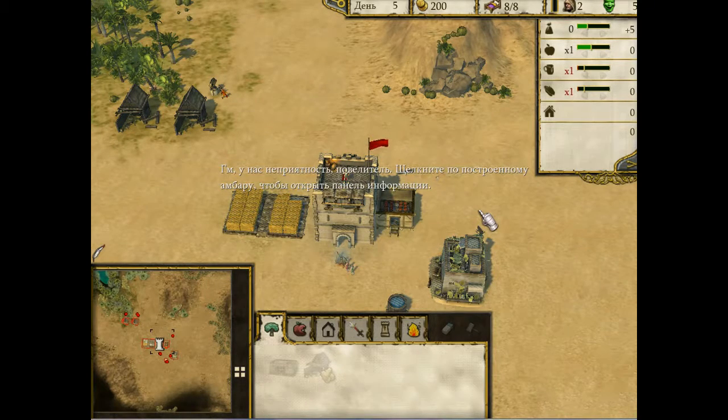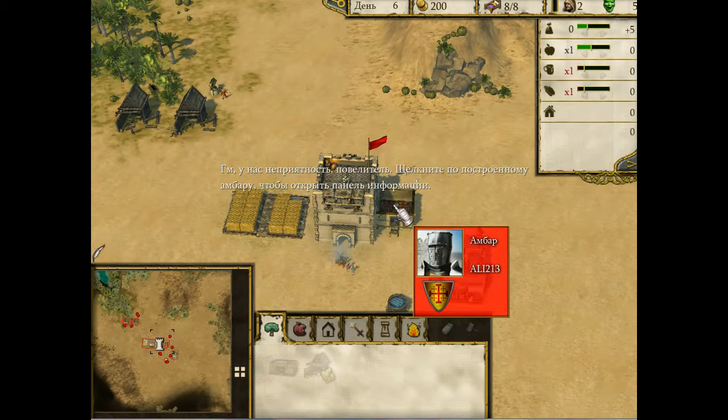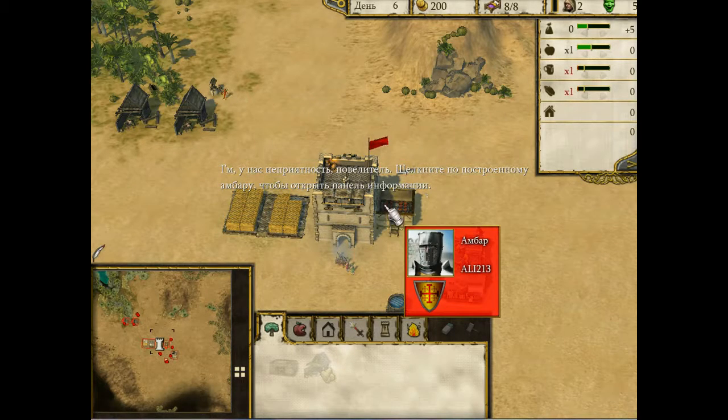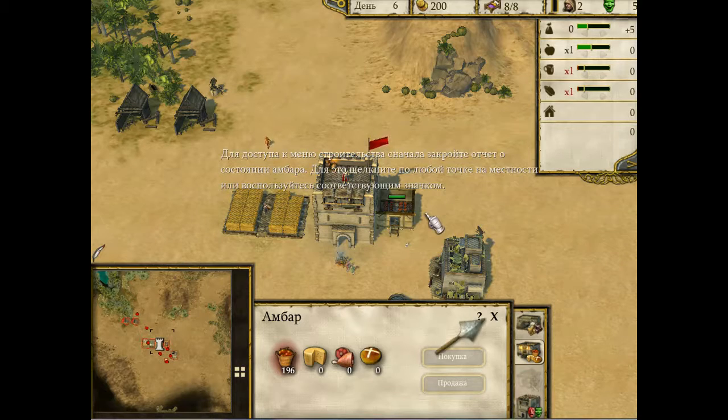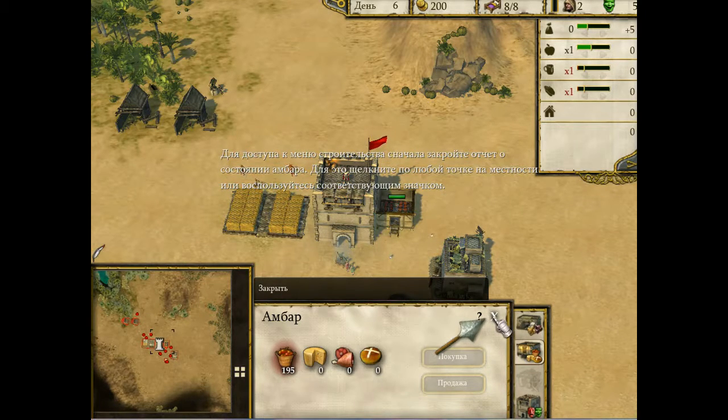Проблема прямо за углом, сир. Нажмите левую клавишу мыши на построенном ранее амбаре, чтобы открыть его информационную панель. Проблема с питанием для наших крестьян состоит в том, что наши запасы истощаются. Мы можем уменьшить уровень питания или купить больше яблок, но я предлагаю начать выращивать яблоки прямо в замке. Чтобы перейти к меню строительства, нужно сначала закрыть отчет амбара — нажмите левой клавишей мыши в любом месте или используя значок закрытия панели.